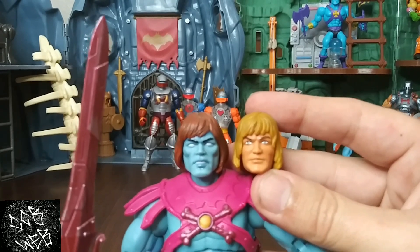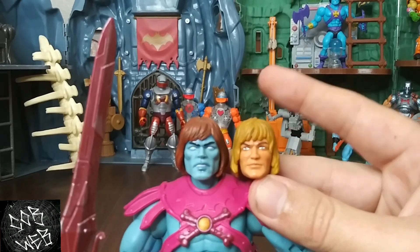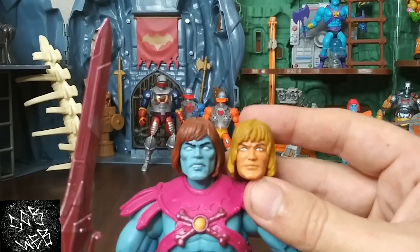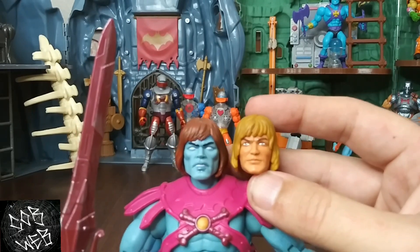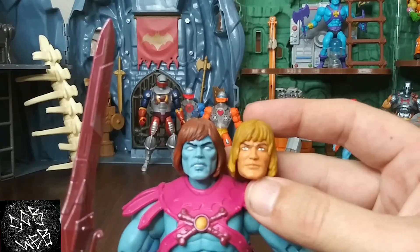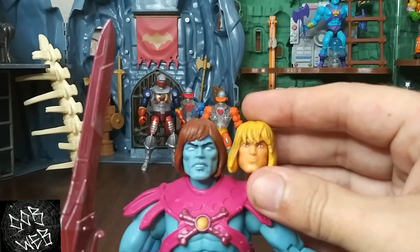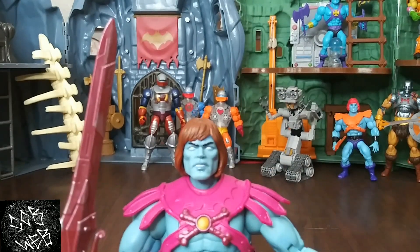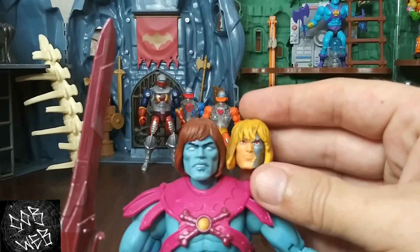I'm zooming in and out to try to get better focus. Starting to see the head better — that's from the Barbarian He-Man, the one that came with the Viking helmet. This was the head that was decent. Here's a comparison next to that one. Getting back into focus a little better — so that one, the ugly mug from the first Faker release from the Revelation, and that one as well.